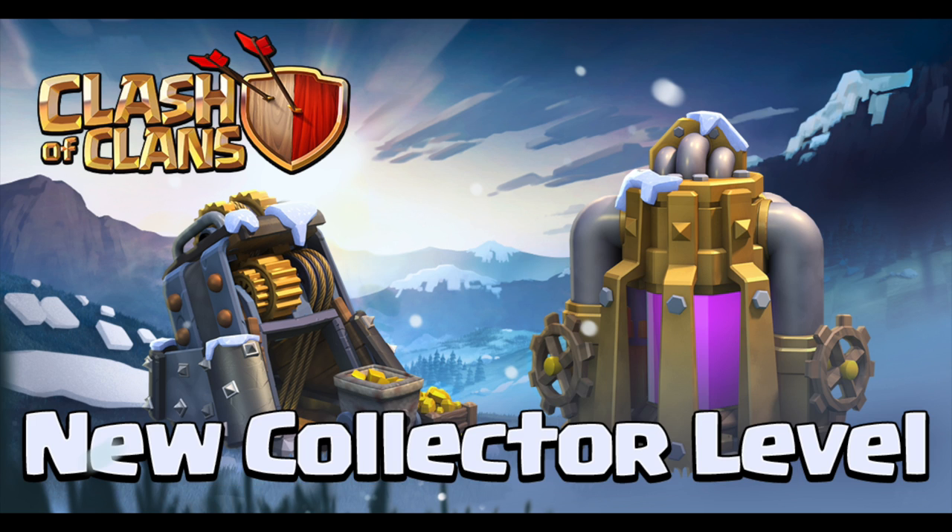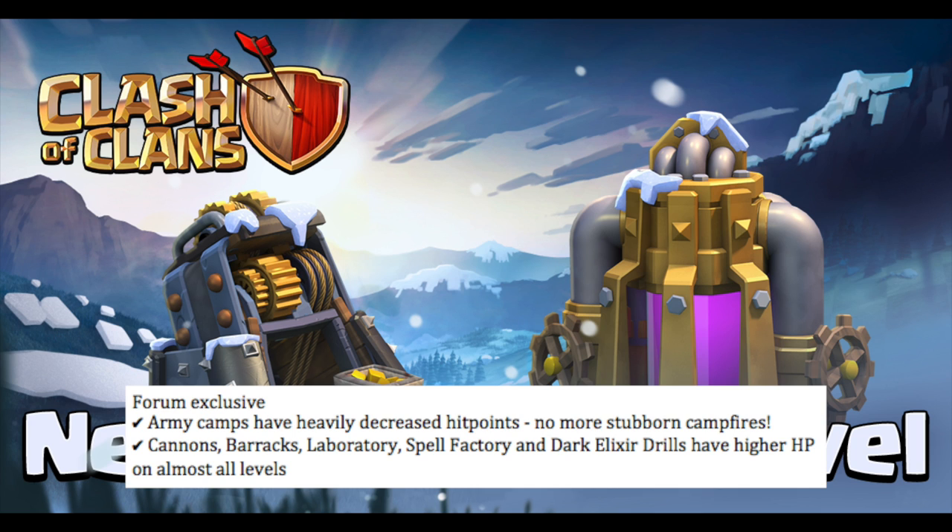So that's it for the five economy updates — those are pretty big. For the forum exclusive sneak peek, they also announced two more things: one, army camps have heavily decreased hit points, so no more stubborn campfires; and number two, cannons, barracks, laboratory, spell factory, and dark elixir drills have higher HP at almost all levels.